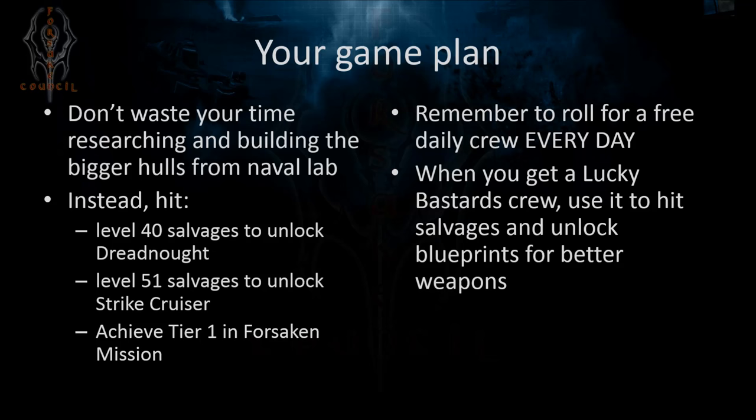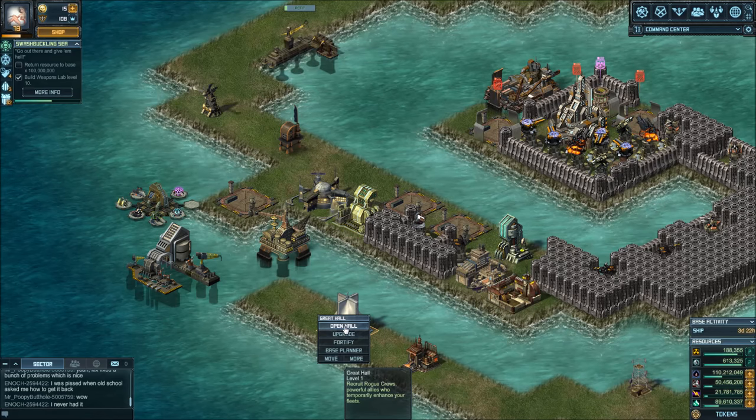Whenever you get the Lucky Bastard crews early in the game, use them to get more blueprint drops from Salvages. It lasts about 10 minutes and in that time you can certainly do 2, 3, 4, even 5 Salvages and get a lot of blueprint pieces, which will give you more weapon choices and some specials. Don't forget to roll your crews daily.